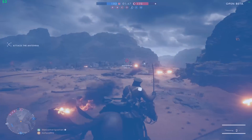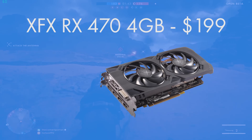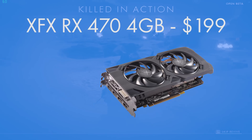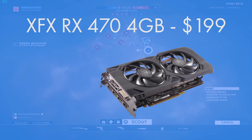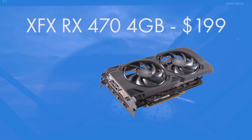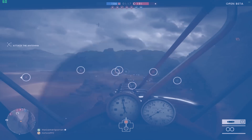For the graphics card, the XFX Radeon RX 470 is the perfect choice — I'll actually have a full review of it coming up the day after this video. The RX 470 is one of my favourite graphics cards of 2016. It provides a great balance between price and performance, delivering 1080p high and ultra settings with really nice frame rates, and this XFX model is the cheapest RX 470 I've found on Amazon.